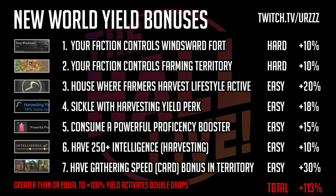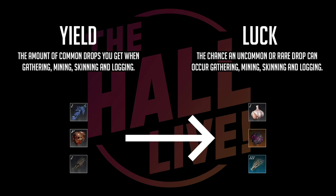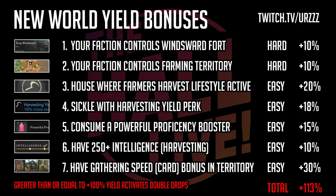The next slide shows you how you increase your yield. The most important question is: why do I want to increase my yield? Well, if you get your yield over 100 percent additional, you have the chance to earn double uncommon and rare drops. So when you're out farming orichalcum — a super hot resource in Aeternum — if your luck and yield are high enough, you have a chance to get two pieces of void ore instead of one.